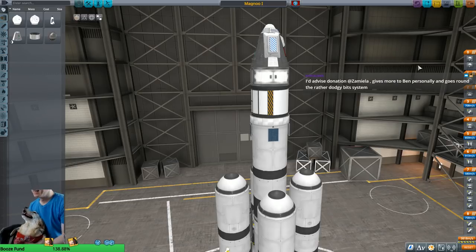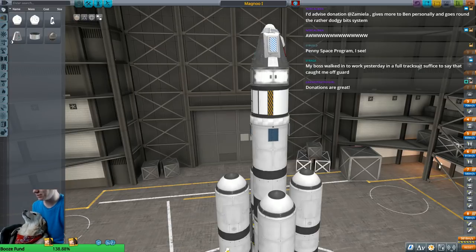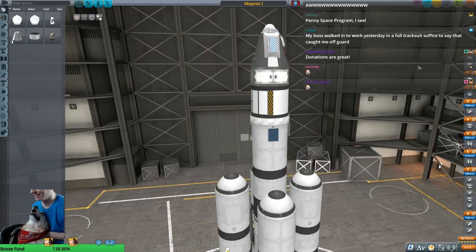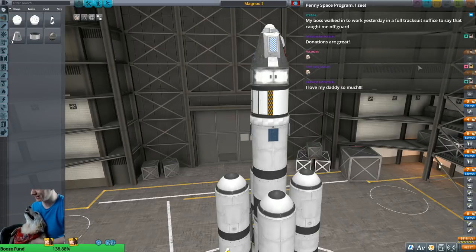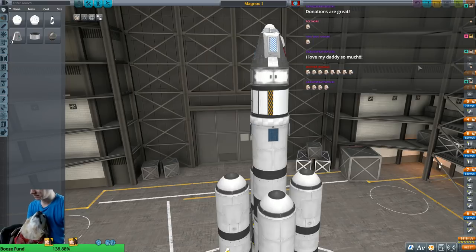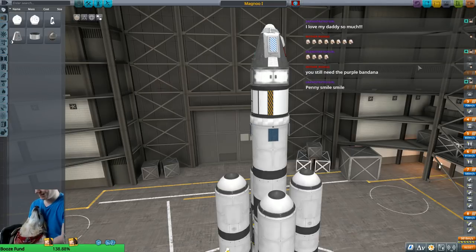Hello everybody! Penny wants to say hello as per usual — Penelope Space Program, Penny Space Program. She has to say hello to everybody, so I figured today we'll just start out with a little bit of pooch, and then when we need to take a break later, we'll do more pooch. Look at that smile, look at those chompers, those puppy chompers. You're just a good girl. Thank you for saying hello to everybody, that's a good pooch.